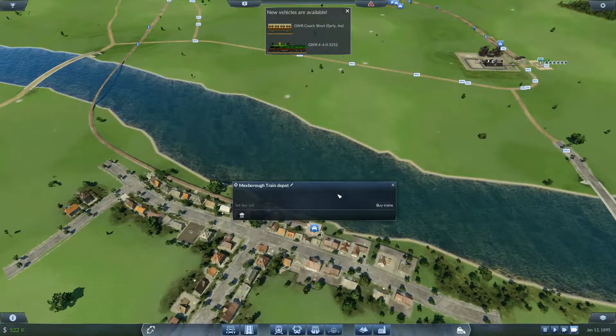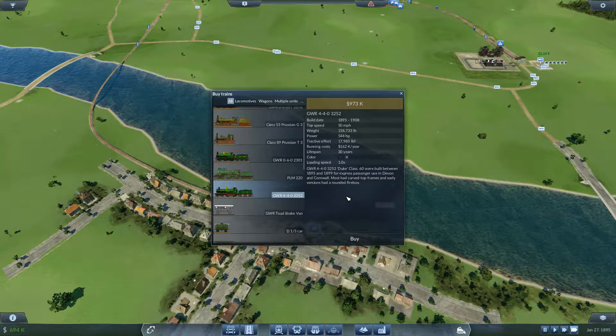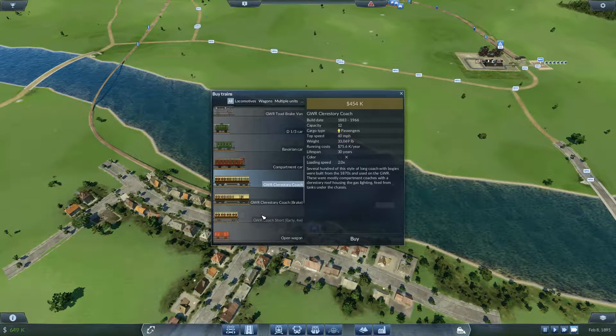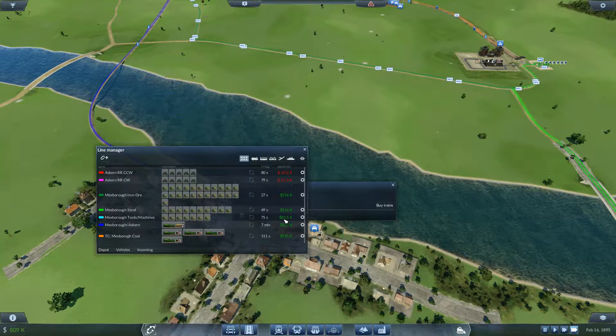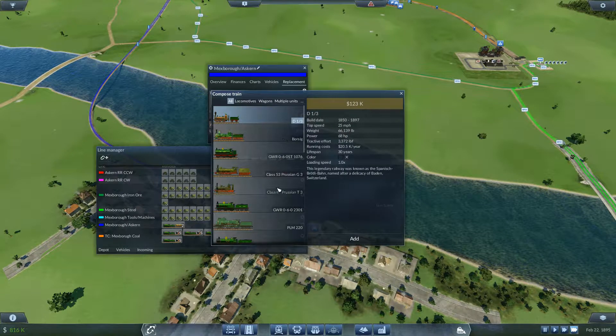We got the GWR 4-4-3252 engine — take a look at that. 50 miles per hour, so that's good. 30 year lifespan — pretty decent locomotive. These coaches basically cost half as much as the Clerestory coaches, so that's good. I think that we can get some money back if we were to replace this train, even though it's about four years old now — we'll most likely get a little bit of money.